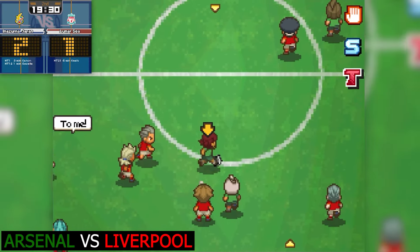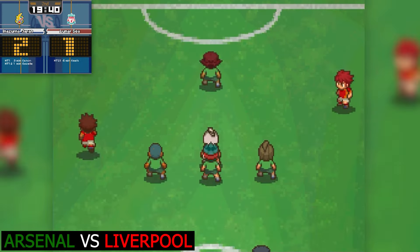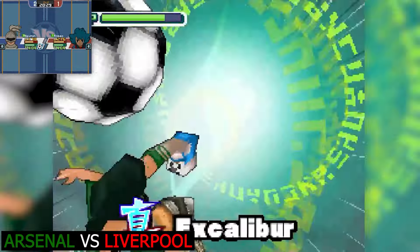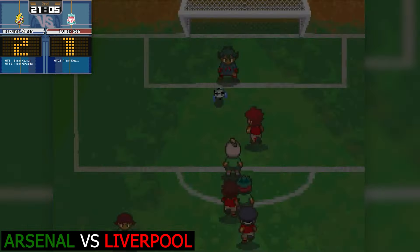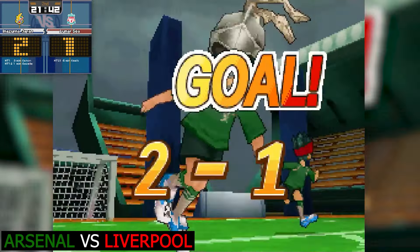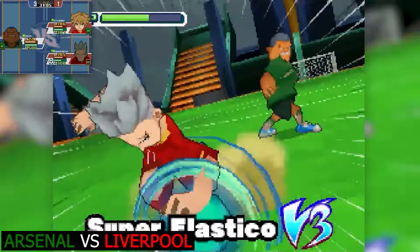Arsenal are making their way up the pitch with the invincible Lance tactic, making serious progress. Look at all that free space for Roughton, who is using Excalibur. The block doesn't come off, Wormhole isn't enough, and Romeo lets in yet another goal. It is 3-1 to Arsenal - they have absolutely demolished this match.